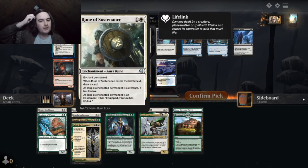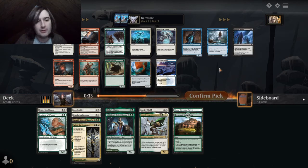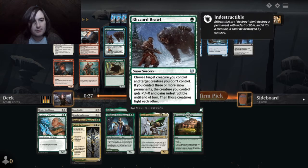Let's see what this rune does — draw a card, permanent has lifelink. And you can equip an enchant an equipment, and the equipment starts giving lifelink too. I'm gonna take Blizzard Brawl, in hopes that we get maybe one of the tap lands in our colors.